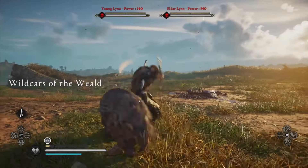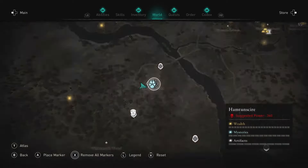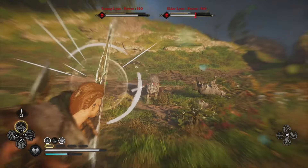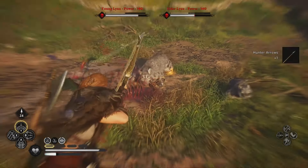Wildcats of the Weald — Hamtunscire. Feline double trouble is lurking in the highest level area of Hamtunscire, in the shape of two lynxes. Keep using your abilities, keep light on your feet, make sure you've got plenty of arrows, and you shouldn't have to be at the expected level to best these two wildcats.